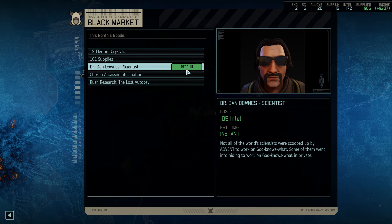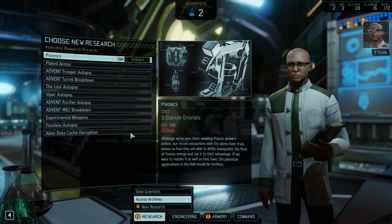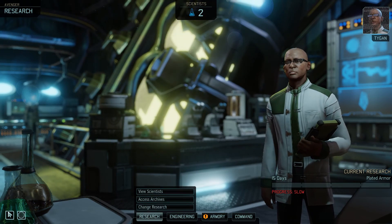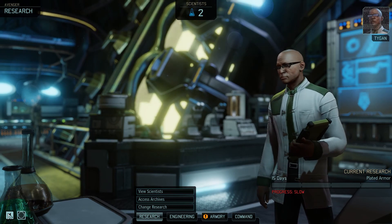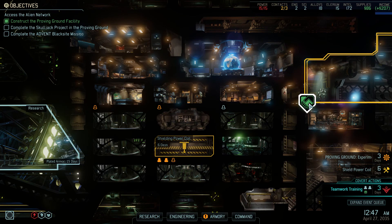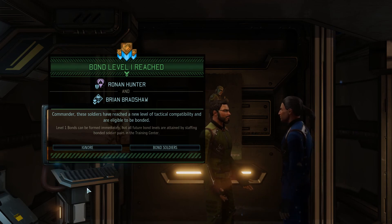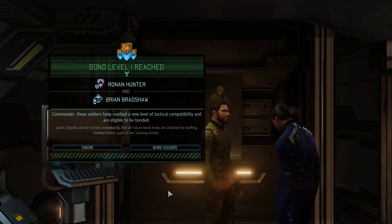I'm not going to rush that research. I'm not going to spend a lot of intel to get another scientist. Commander, the lab is currently idle — we're wasting valuable time and resources by not conducting any research. Get on it. You've just been given one. I will begin our research immediately. Tygen, get to work — my soldiers need to be harder to kill. Ronan Hunter and Brian Bradshaw are forming a bond. That's what Ronan looks like underneath his helmet, apparently. They do seem to go on missions together a lot.